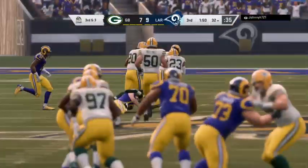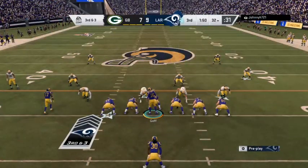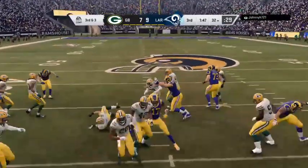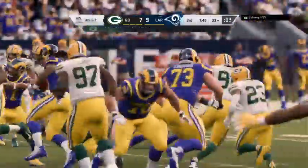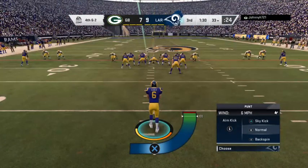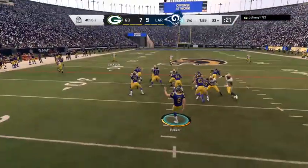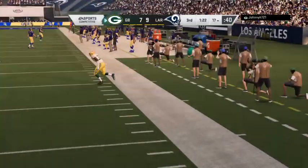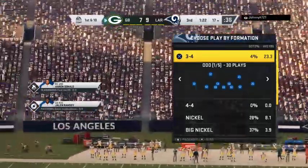Their offense hasn't given the defense much to work with — but all the defense is concerned with is creating scoring opportunities. He's going to be stopped short of a first down, just a yard on the run, bringing up fourth down. Here's Johnny Hecker — he's been terrific so far. The kick is away — a very good kick, angled for the sidelines. The side judge stops his walk and says it crossed out of bounds at about the 17 yard line.